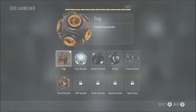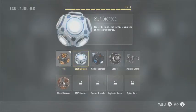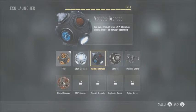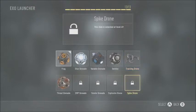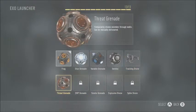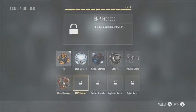Let's get into grenades. You got your regular frag, regular stun, variable grenade — like an EMP grenade. Semtex, tracker drone — a piece of equipment that tracks and highlights enemies, you shoot it out and it'll find someone on the map so you can go kill them. Threat grenade shows enemies through walls. EMP grenade, smoke, and spike drone.